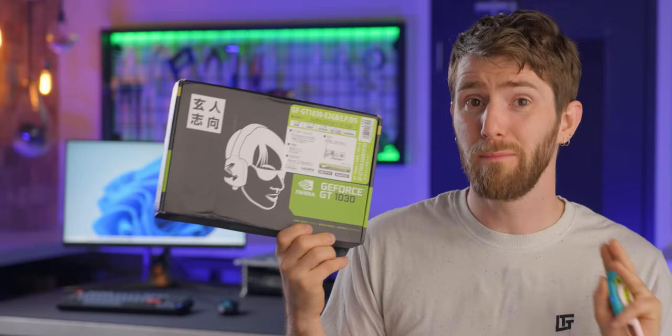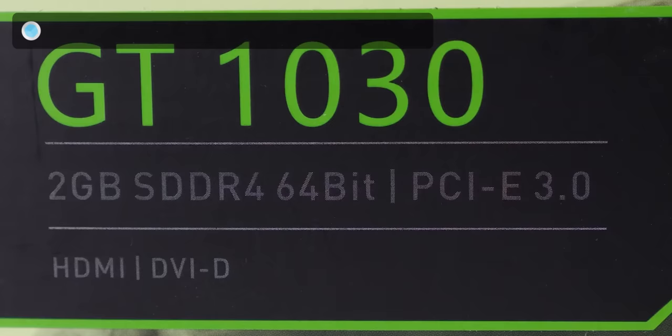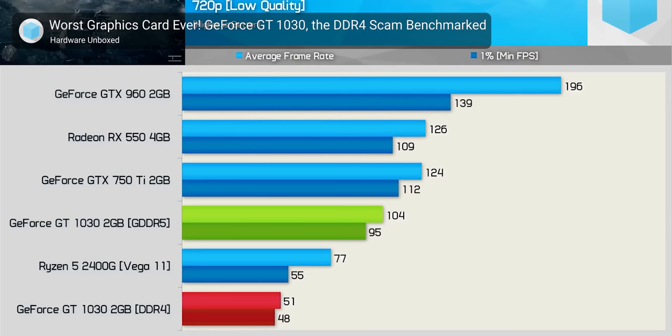The worst part is we've got the good one — the GDDR5 version. There's a DDR4 variant of this card floating around out there that performs even worse. Trying to get one and benchmark it was beyond the scope of this video, but Hardware Unboxed has you covered with a great video from a few years ago. We'll have our variant and all the other cards you should actually buy listed in the video description below.